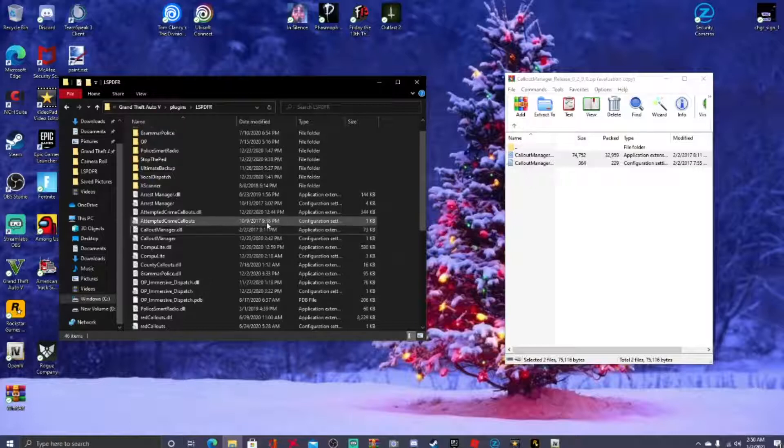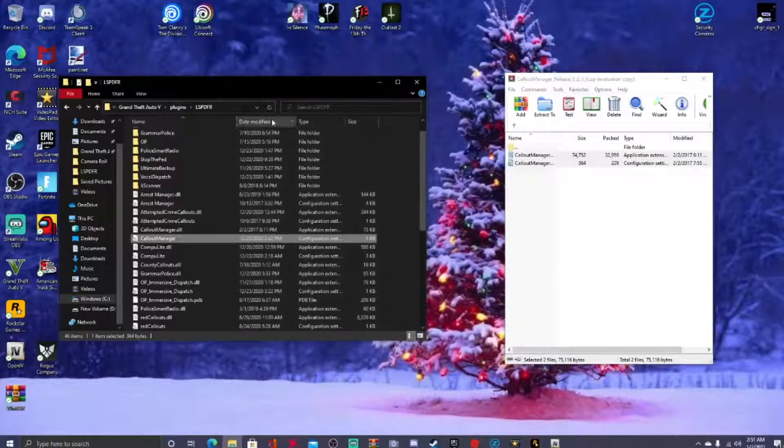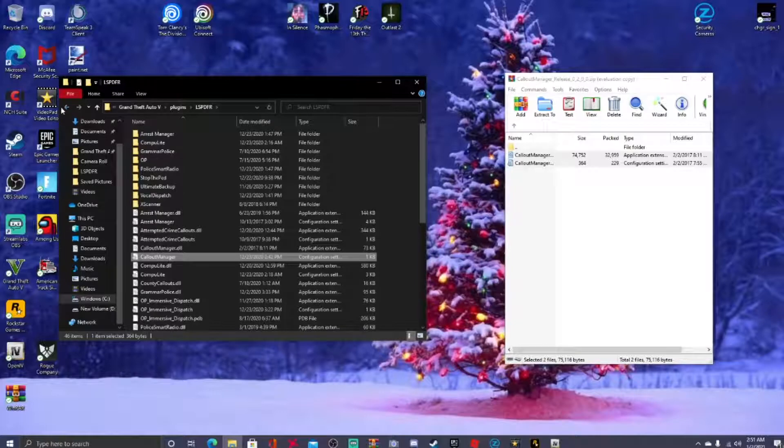One last thing — open the configuration settings file, which is the INI file. The default menu toggle key is F12. I changed mine — where it says Menu Toggle Key, I put mine to F10 because F12 I believe I have my EUP menu on. Go ahead and set it to F12 or whichever key you prefer. If you made a change, go to File and hit Save — and that is it.